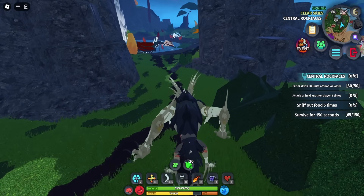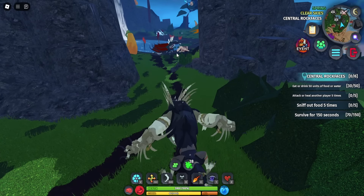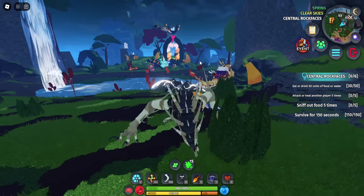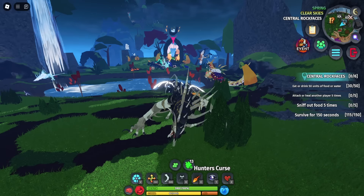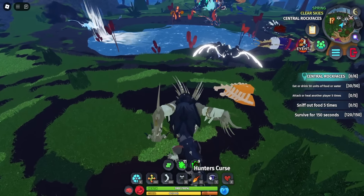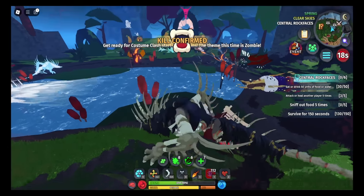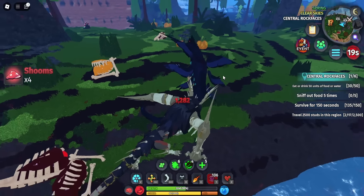There's a Saulrin over here — it's probably one of the coolest Halloween creatures because it flies. I'm aggroing it to get my aggro boost. With the aggro boost and hunter's curse, you sacrifice your health for damage. Let me try it — I use hunter's curse, lose half my health, then attack. Oh my gosh — I just did a thousand damage!